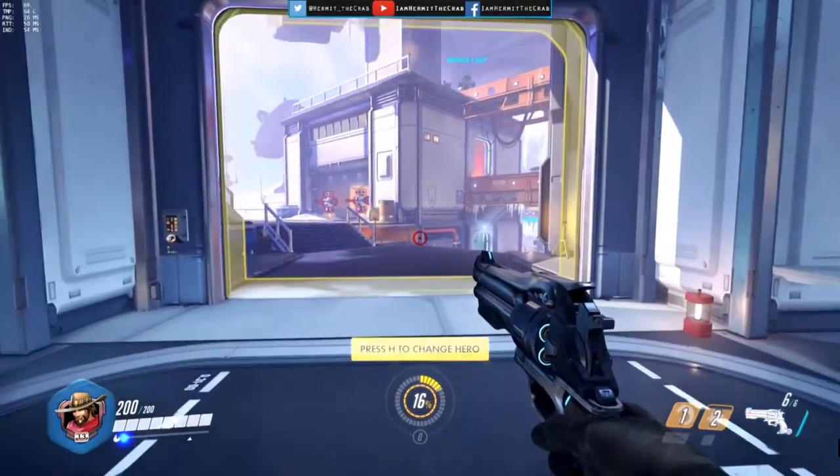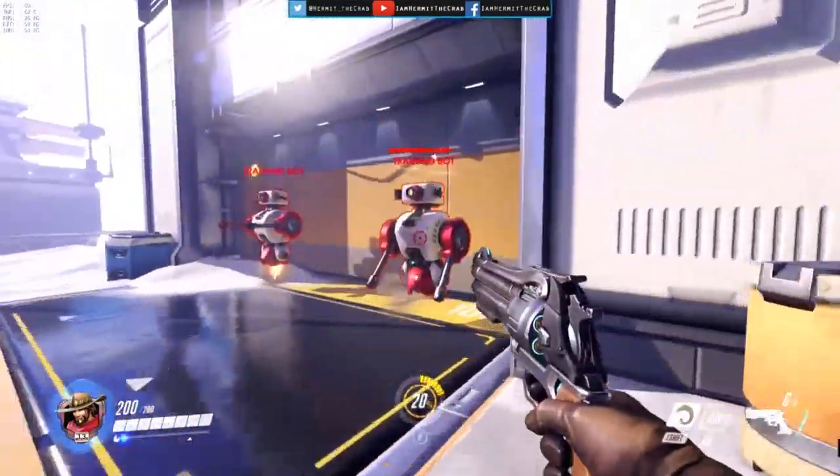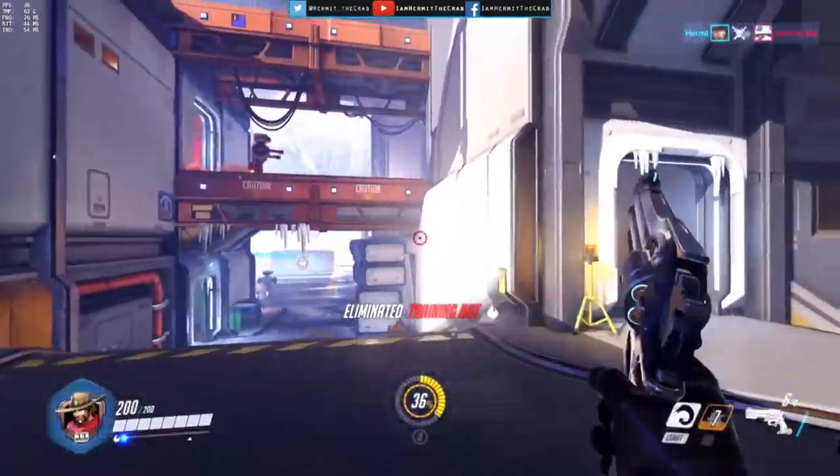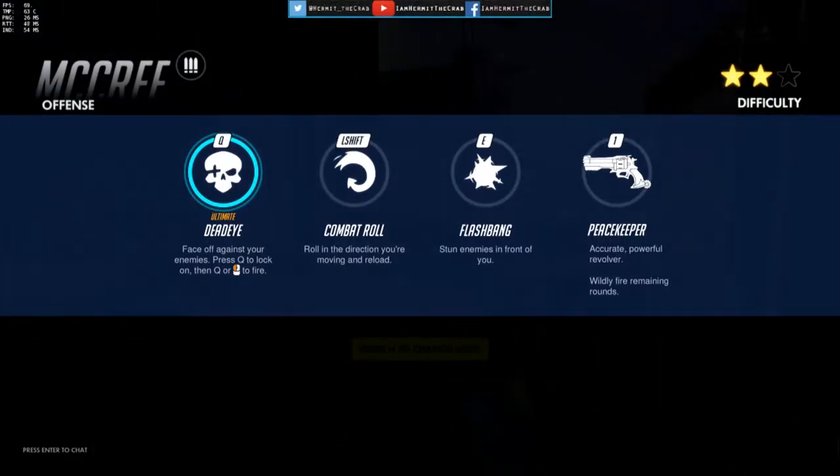His E is a Flashbang grenade, which is really useful against people like Tracer. Hit them with the Flashbang, they're stunned, and then you follow up with the next ability — the Wildfire rounds.